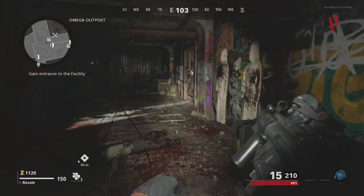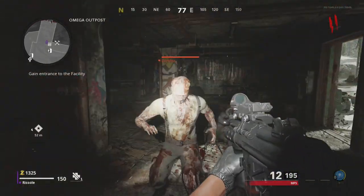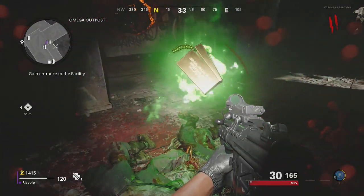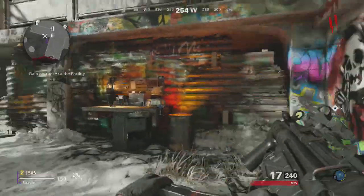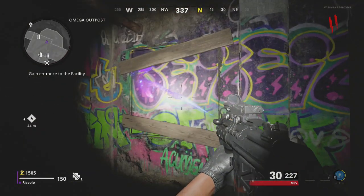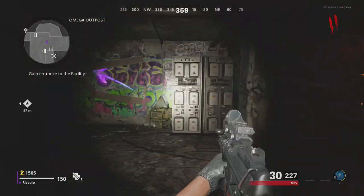Stun grenade — interesting. Zombies don't have names above them — that's pretty cool. Oh, and that new power-up animation! New announcer — nice. Oh, that's glass, glowing. Instead of it just being white chalk, it's a glowing purple thing. I do like that.